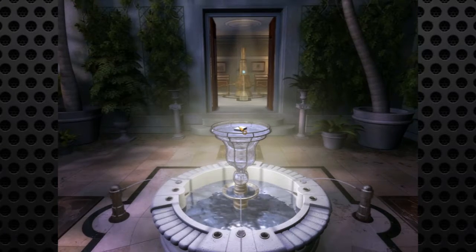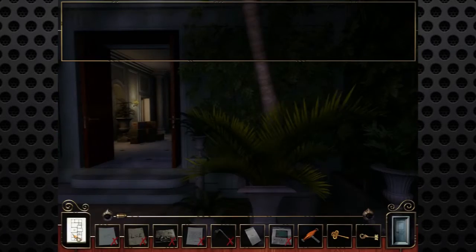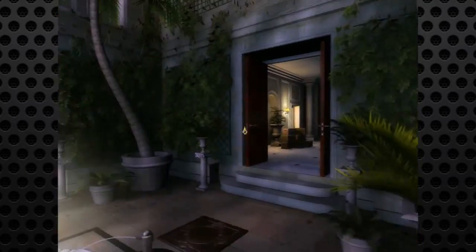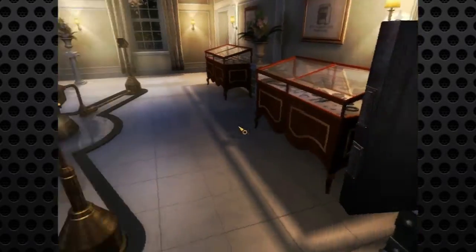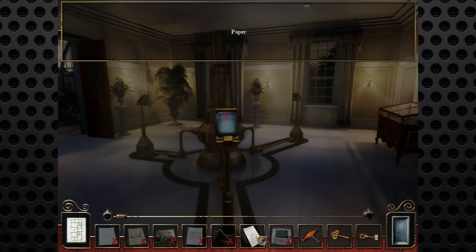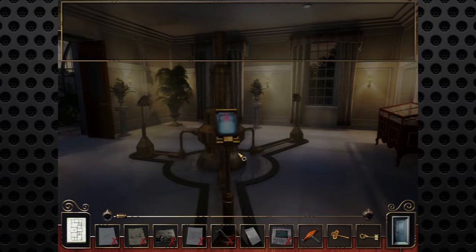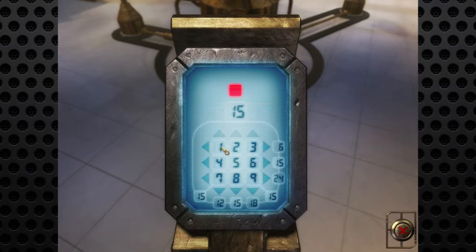Alright - double key! Where can we use the double key? Let's look at our map. There's the museum - there is something in the museum. It's that keypad! Shall we go have a look? There was this keypad here and we have that code. Eight, six, eight, two, one. Six, eight, two, one. Whoa - that did something!